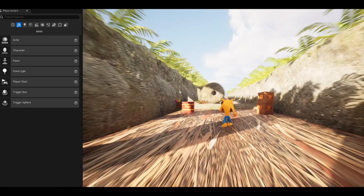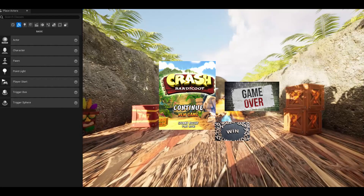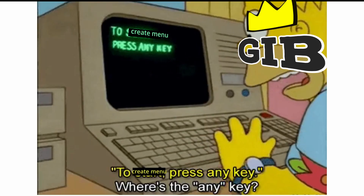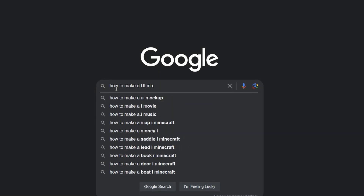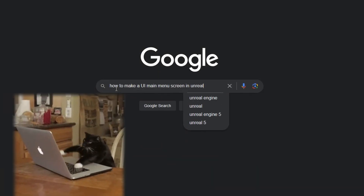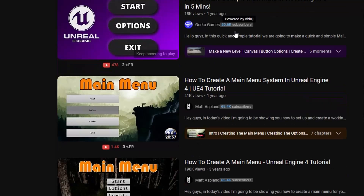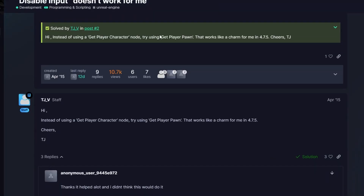The next thing I wanted to do to make the game feel more complete was add a main menu, a game over screen and a win screen. However, there was one small problem — I had literally no idea how to do those things. The way I approach pretty much any challenge as a beginner is to fire up Google and look for some videos. I usually find that YouTube and the Epic Games community forums are really good places to find nearly all the answers you need.